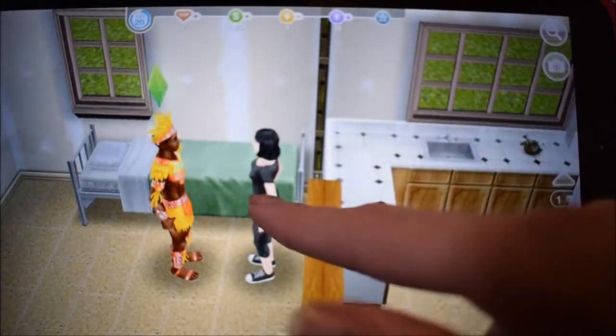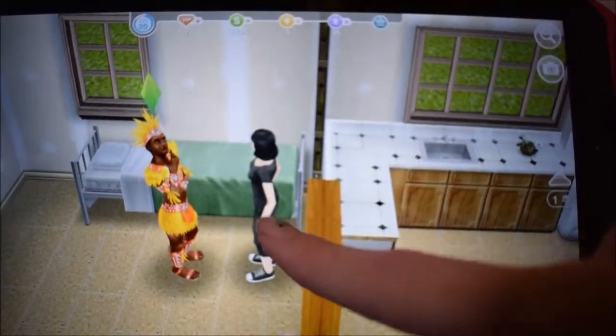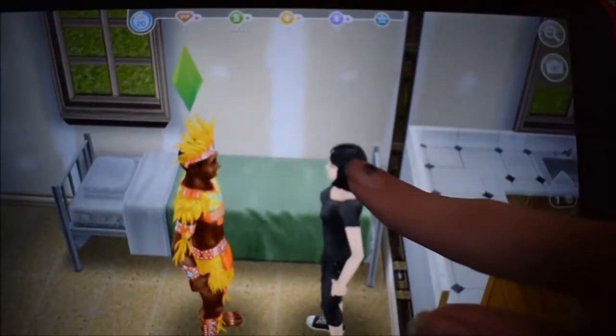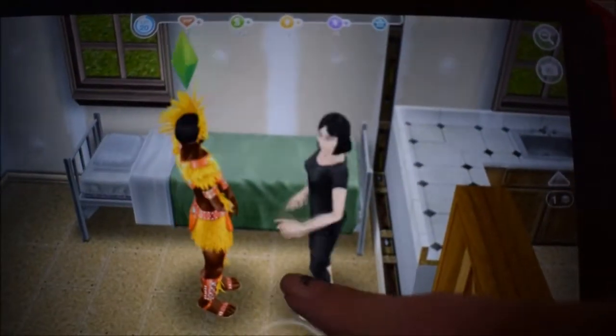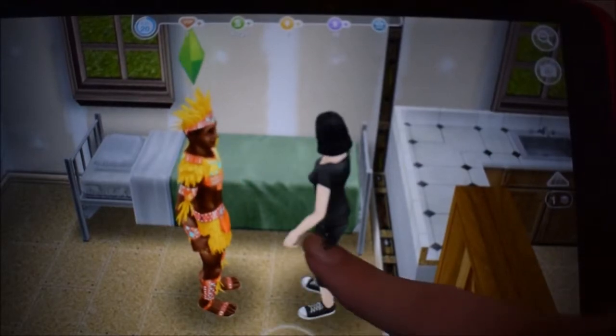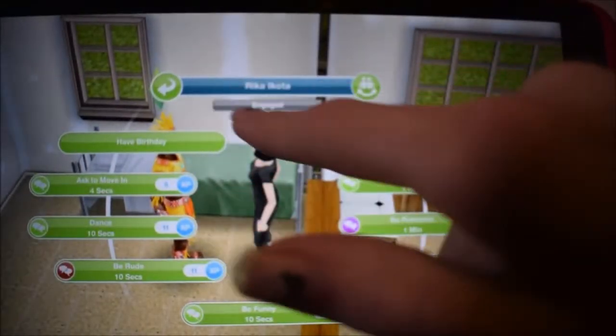One thing which is a bit complicated with proposing is that if this Sim proposes to the other Sim, then their surname will be carried on to theirs, and vice versa. It doesn't really matter what gender does it — as I have learned in Sims before, I have accidentally carried over the female's name.